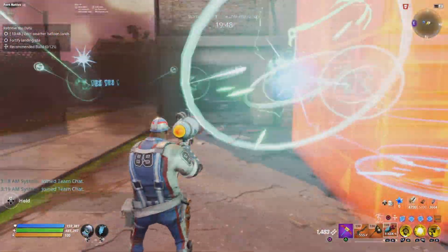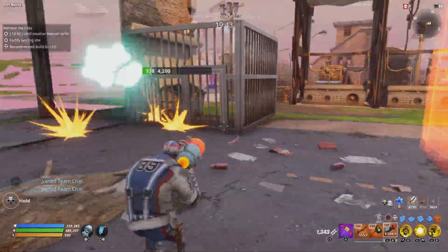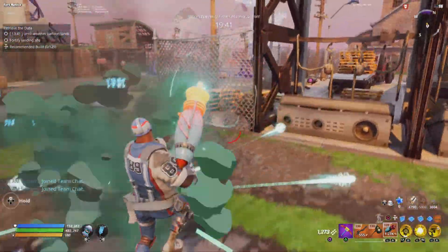Okay, we're back. The first thing you want to do is clear out the area — clear all structures, all encampments, all the zombies and husks, all cleared out.